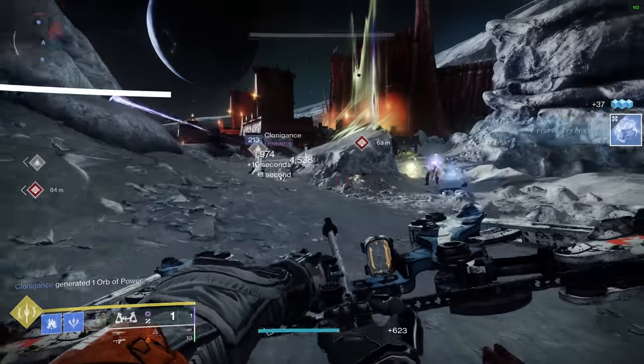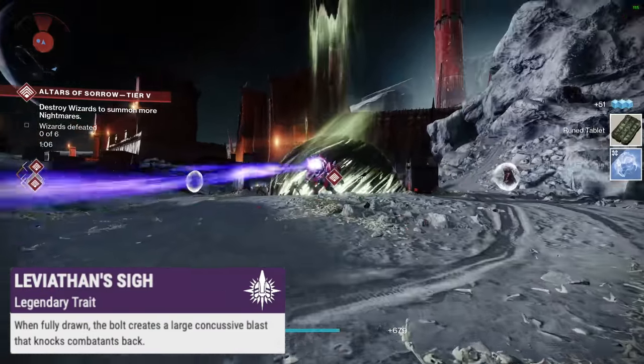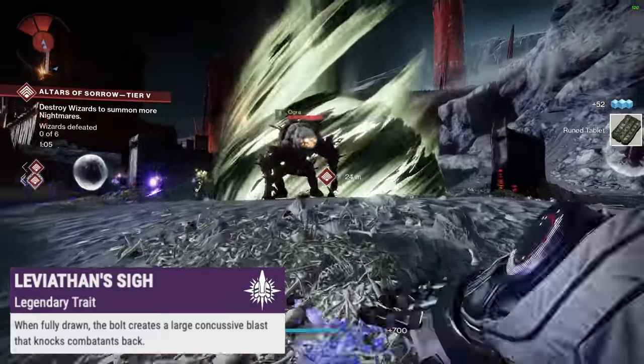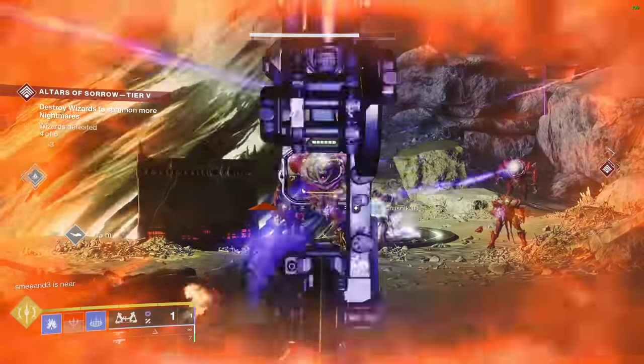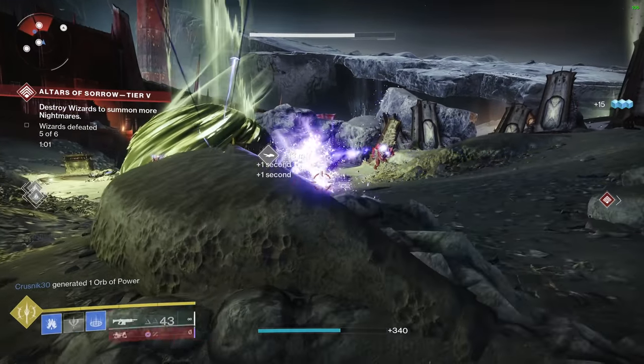Leviathan's Breath also has another perk, Leviathan's Psy, which states: when fully drawn, the bolt creates a large concussive blast that knocks combatants back. The knockback effect is pretty noticeable and powerful, but does fall short in terms of effect when compared to something like blinding grenades or slow.